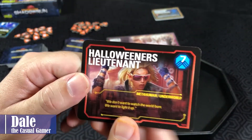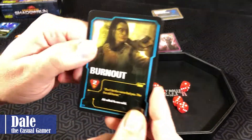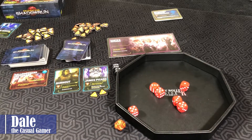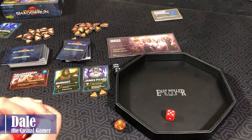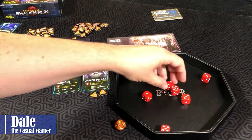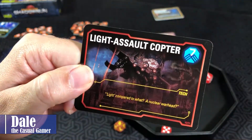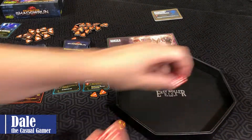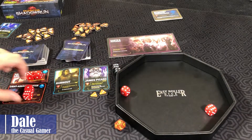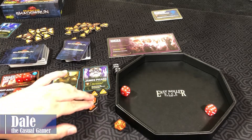Discarding those, we go to round four. Halloweeners Lieutenant needs a seven. We'll look for another Shadowrunner — all rolled fours are wild — and spend two money for Burnout. Making the roll, we take the five and two. Going to the next run needing another seven, we pick up our dice and use a seven. We won't risk it — we're already doing poorly. We'll end our turn there.